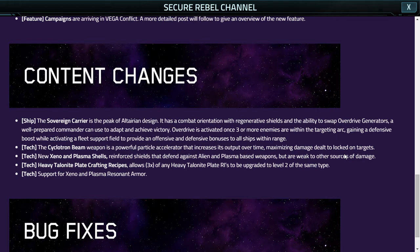The correct phrasing should be 'to provide an offensive and defensive bonus to all ships within range.' Right off the bat, I'm immediately going to say that I'm going to most likely stick with my Paladins when it comes to support field, because they don't have to have targets within range just to be activated. That's immediately going to be a waste of time and space in my eyes, because if you have to have three enemies within your targeting arc just to activate a support field, I'm not going to be much of a fan of it. Good thing I mostly care about the aesthetic of the game.